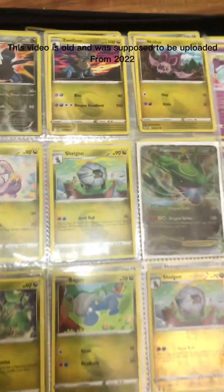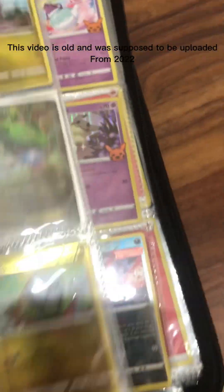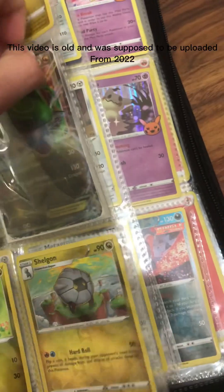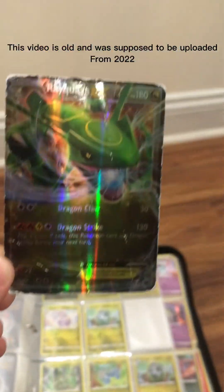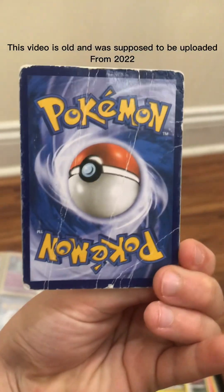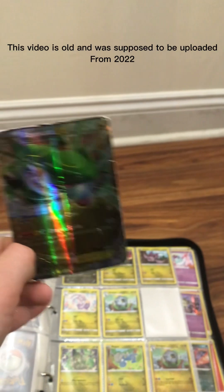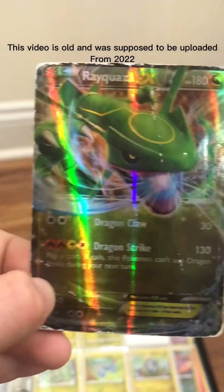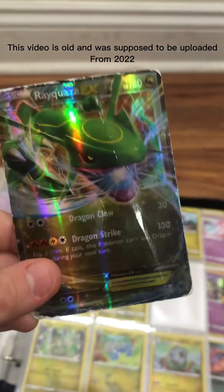We're moving on to the ones I don't mostly have. This is my first ever EX — it's in very bad condition, as you can see on the front. The back is even worse than the Gyarados. This is the front, this is the back. Comment down below if my Gyarados is in more bad condition or this one, because I can't tell which one has the worse condition.